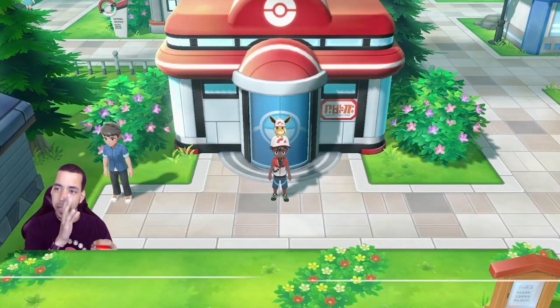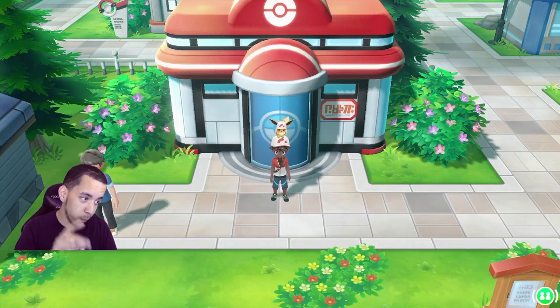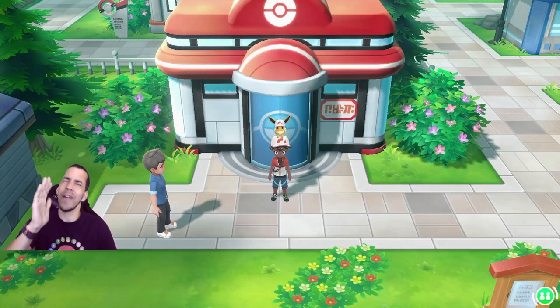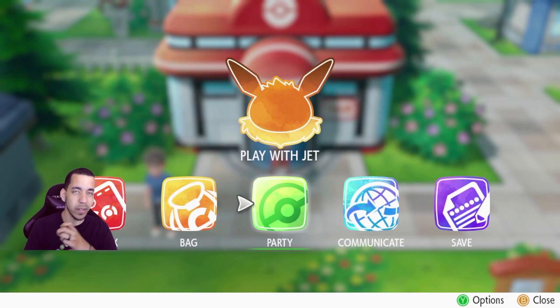Anyway, last time we explored around Pewter City. We took on Brock and we got our first gym badge. Today we're going to be continuing towards Mount Moon where things are going to get very, very interesting. Now if I could go ahead and give you a team recap because one thing changed.